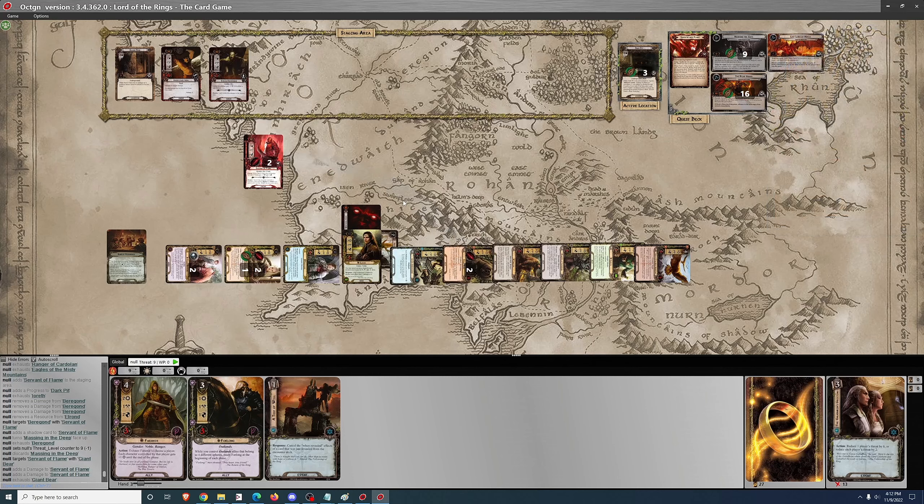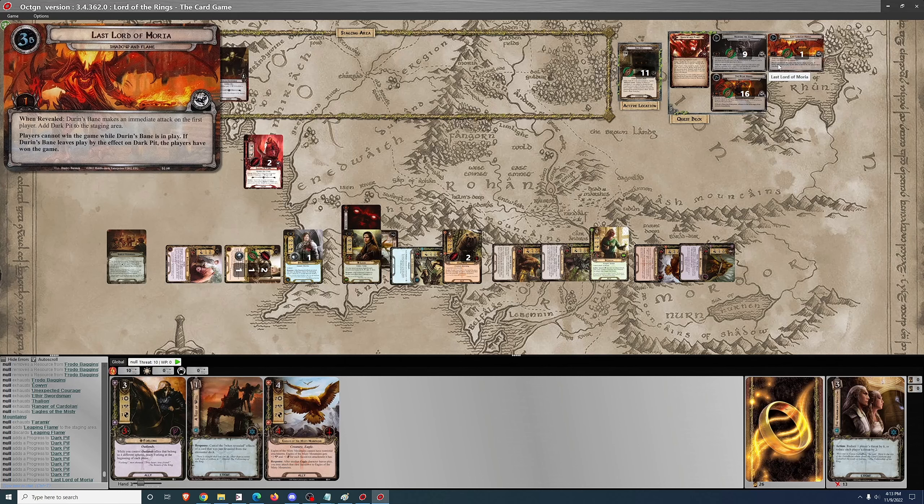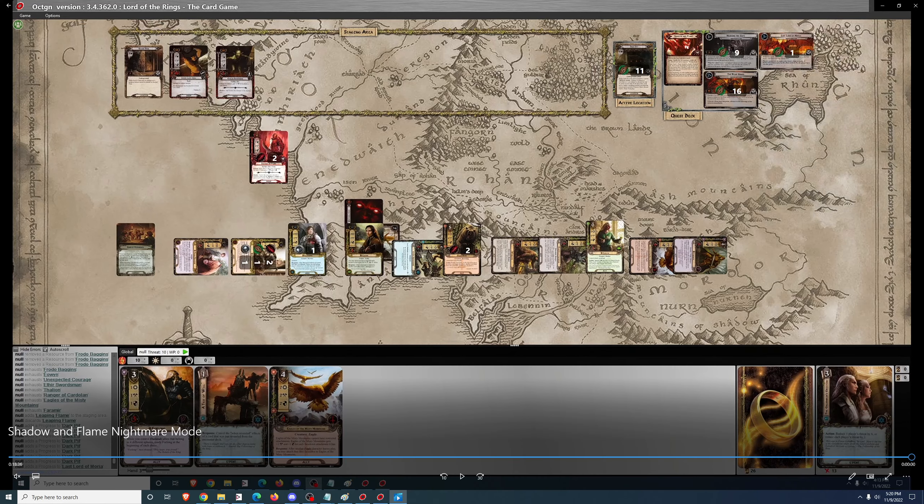I'm continuing until I get one progress point on the quest, which is a virtual guarantee at this point. There are some things that can go wrong in this quest with this deck, but it's a pretty strong deck against the quest. Really, any deck that uses a lot of blockers and Leadership Frodo — or even Spirit Beregond — to reduce threat by one every round is going to do really well against this quest, because you can just set up at your leisure and then win whenever you're ready.